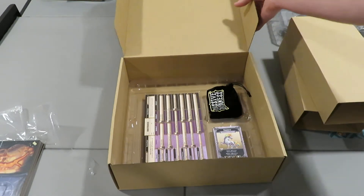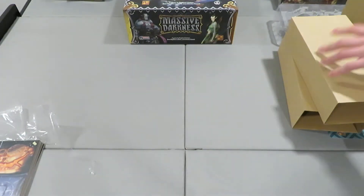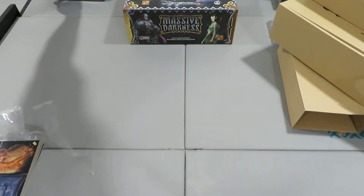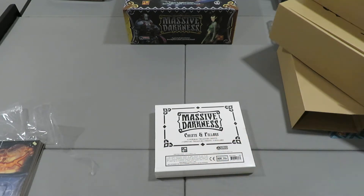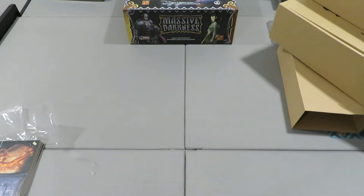That's pretty much it for the Lightbringer pack. I'm going to shuffle this over to the side and grab something else. Let's take a look at the Chests and Pillars expansion — so 15 normal treasure chests, 4 special treasure chests, and 6 pillars. I didn't know there was going to be any difference between normal and special chests — I thought they were going to be all the same, so that's a nice surprise.